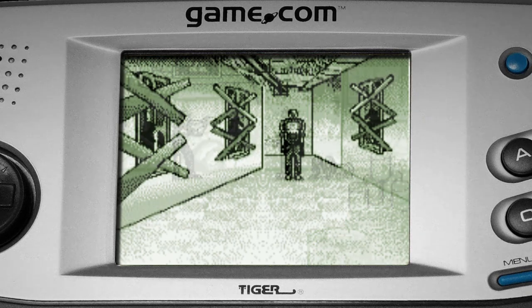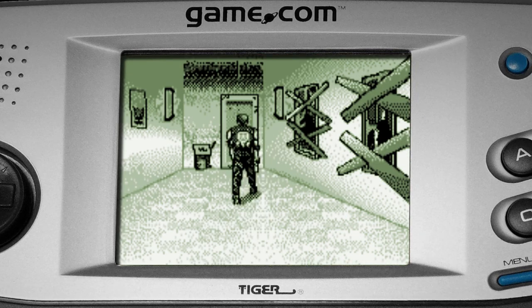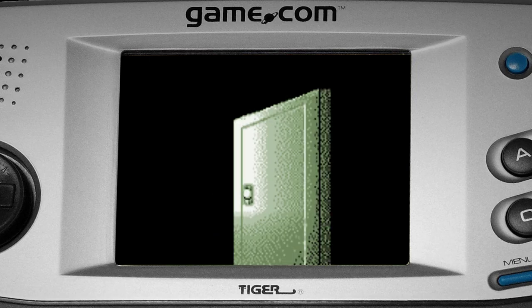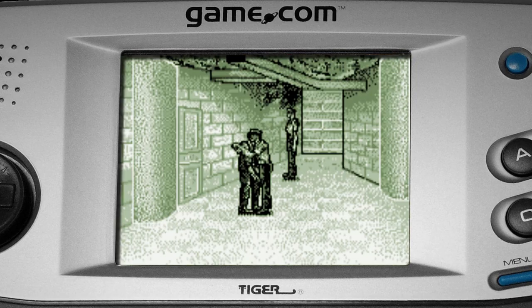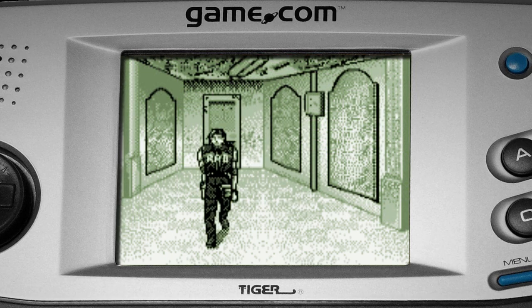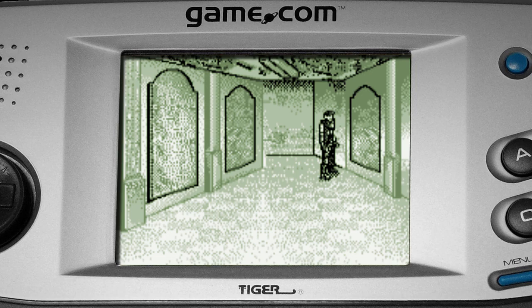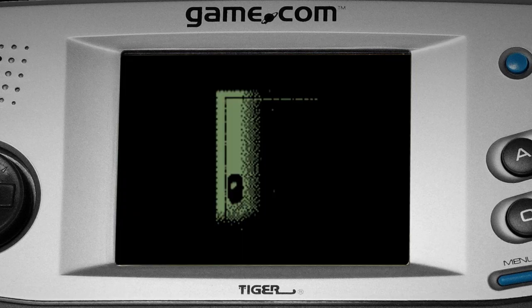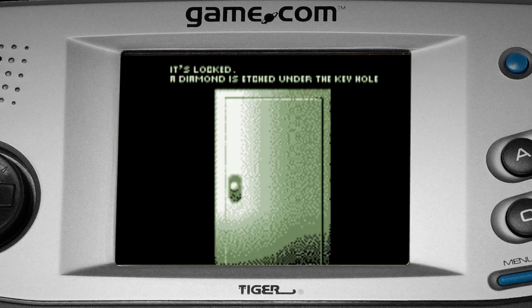The fixed camera that the early RE games are famous for is present. As you transition from one screen to the next, you'll never know if you're going to be ambushed. The path to the police station is relatively linear, but once you reach RPD HQ, each screen can have multiple transition points. The rapid screen transitions and low-detail backgrounds can make later progress very disorienting. Be sure to use the map.